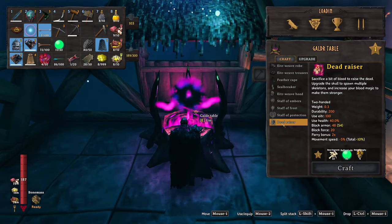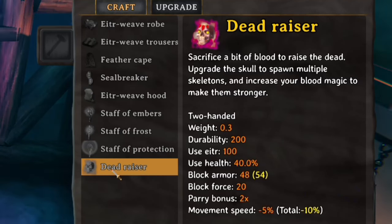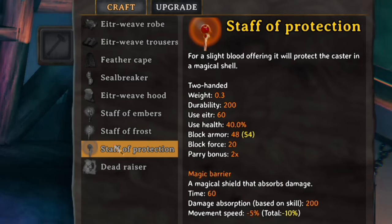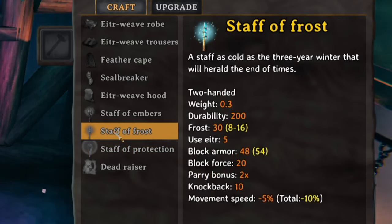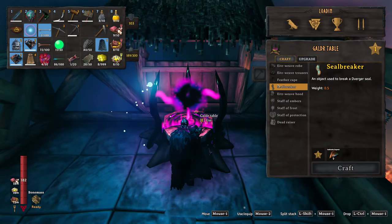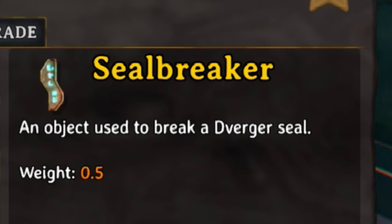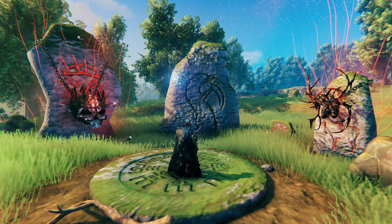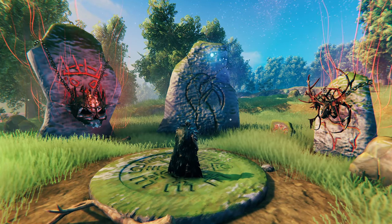We didn't just unlock armor though — we also unlocked a bunch of magical weapons. The Dead Racer lets us summon skeletons to fight for us, kind of like a necromancer. The Staff of Protection grants us a bubble — I can definitely see a use for that, especially in group play. The Staff of Frost lets you become a frost mage, and we've seen enemies using frost attacks so maybe we can too. The Staff of Embers is the fire mage option with target-tracing fireballs. Finally, the last item we'll craft today is the Sealbreaker, because we have collected more than enough seal fragments to forge the Sealbreaker key. This will allow us to enter the Chambers of the Queen's Lair, which is currently Valheim's last boss.